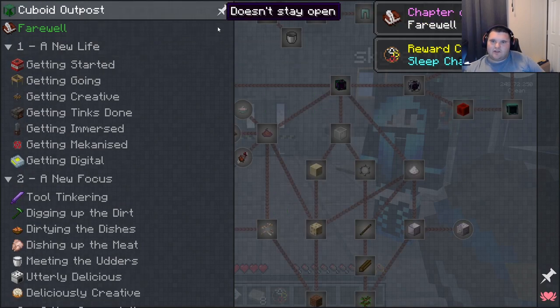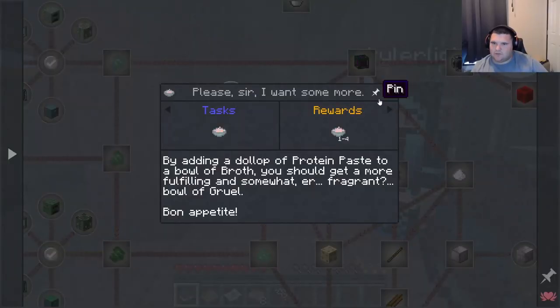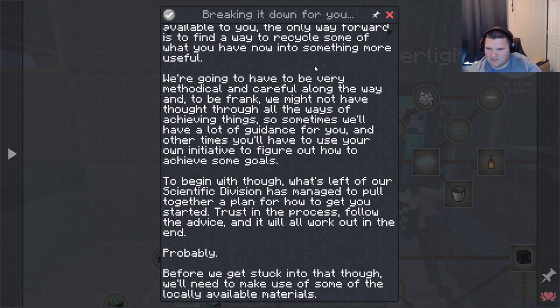'New life — getting started.' There's so much to go off of, which means we have to start from the very beginning. Breaking it down: with a distinct lack of resources available, the only way forward is to find a way to recycle some of what you have into something more useful. Before we get stuck into that, we'll need to make use of some locally available materials.